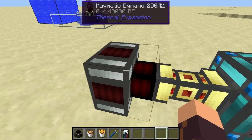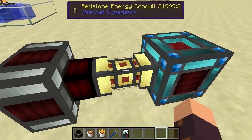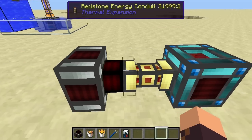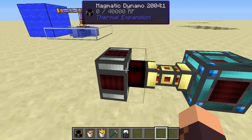I've got one set up right here connected to redstone energy conduit, which transports the power into this resonant energy cell. Just to show you, the resonant energy cell — which is basically a giant battery — is charging when this thing is running.